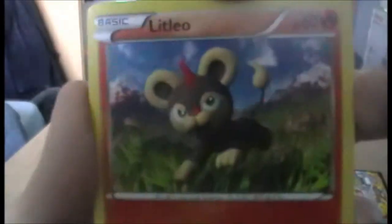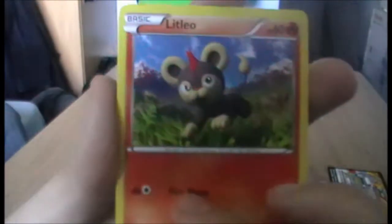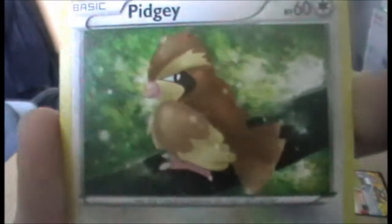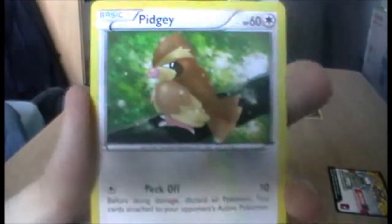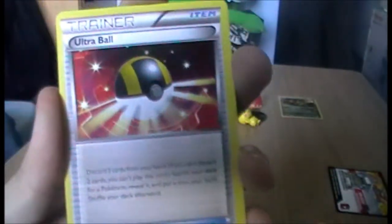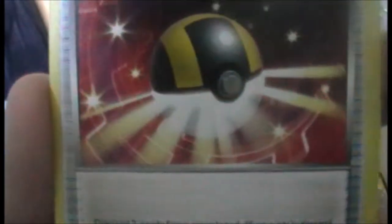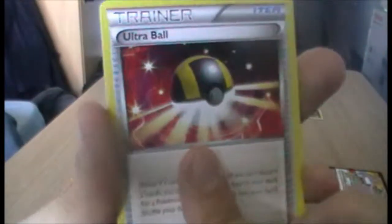That's the symbol for Flashfire if any of you are interested. Next we have a Litleo — look at that awesome little lion. He's fire type in his Litleo form, I think. That's cool. Next we have a Pidgey — that's a really nice Pidgey actually. Peck off, Pidgey! Using language like that on these videos — there's no swearing around here. Next we have an Ultra Ball — really handy. The design has changed a bit; it's more reminiscent of the older sets, looks kind of 3D. That's a pretty cool card.